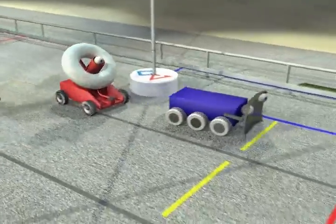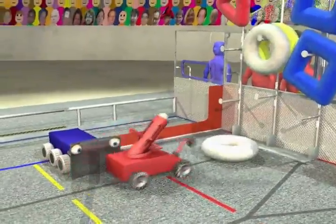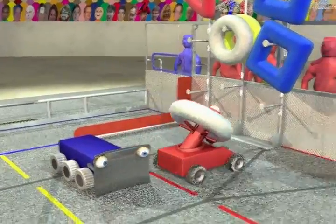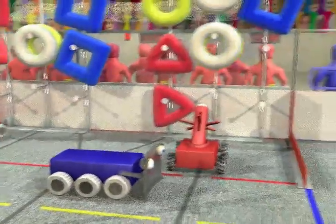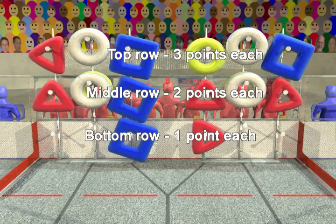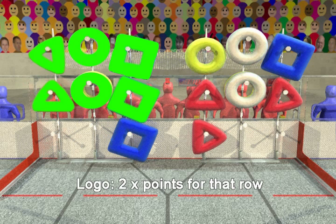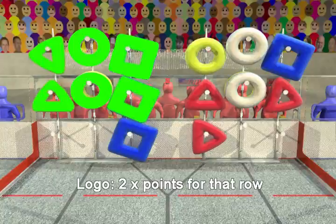Robots will try to make it into their alliance zone as they attempt to score. Opponents are not allowed to enter this zone and cannot interfere while robots are placing game pieces. Each game piece placed on the scoring rack is worth 1, 2, or 3 points. This value is doubled if the game piece covers an uber tube. Each completed logo earns a 2x bonus for that row of game pieces.